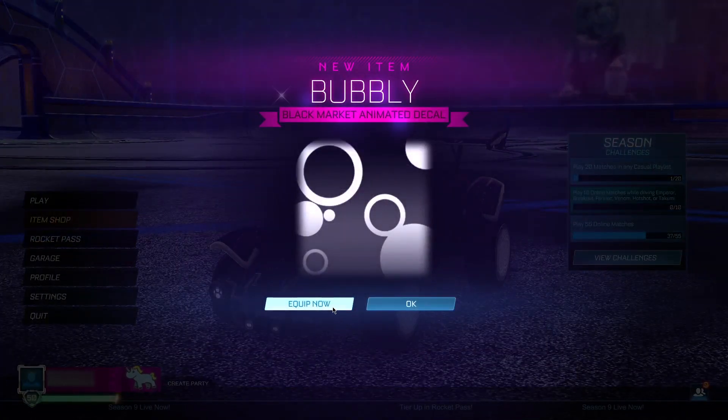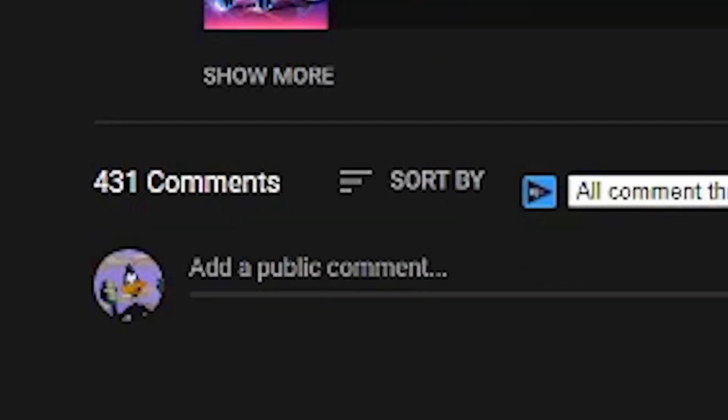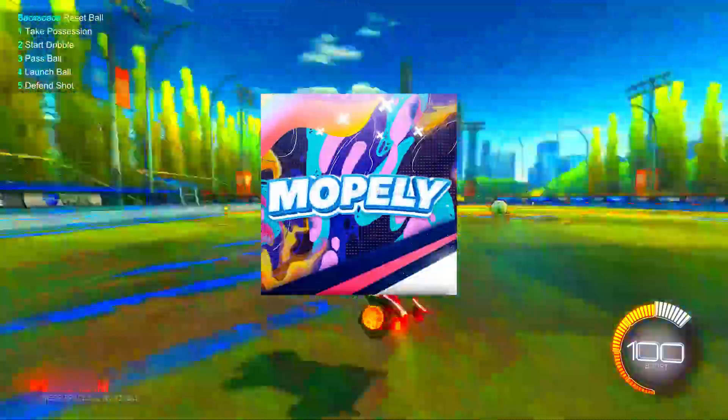And boom, we just got the bubbly decal for completely free! But guys, when we hit 25,000 subscribers, I'm giving away 25 painted Octanes to 25 lucky people. All you guys have to do is subscribe with notifications on, like the video, and comment your username and platform in the comments below.